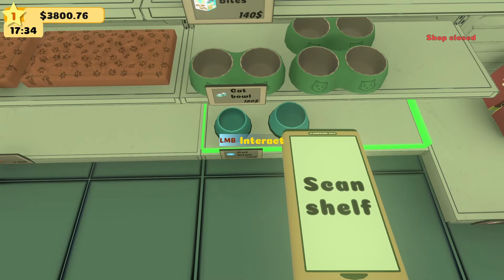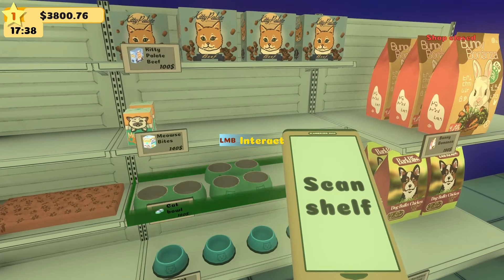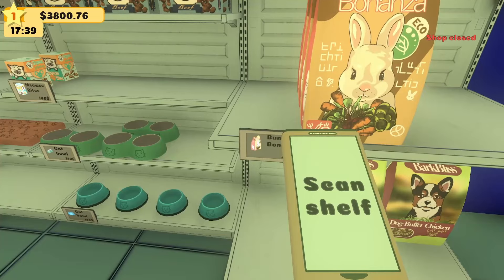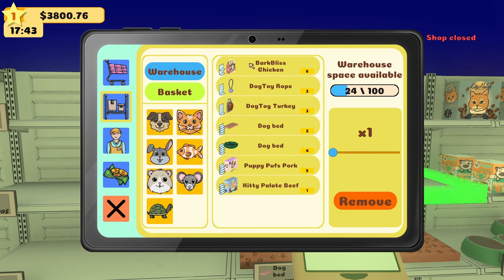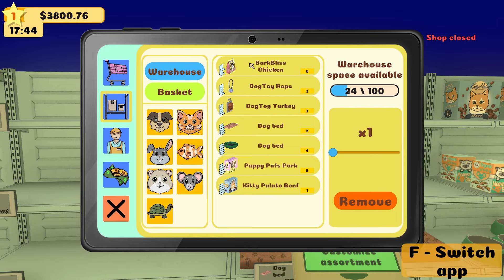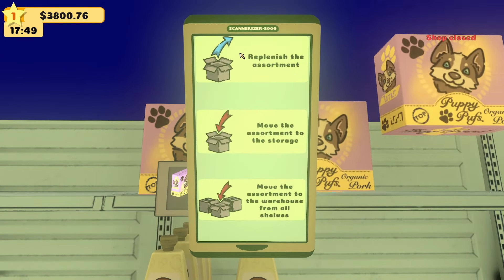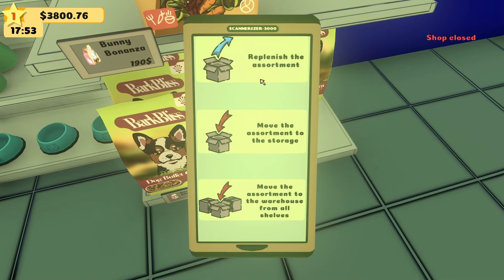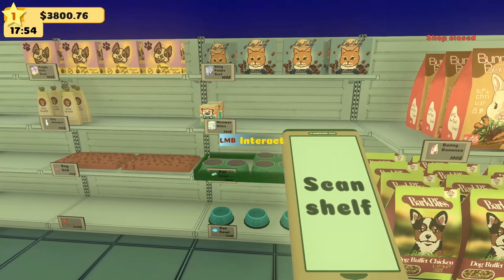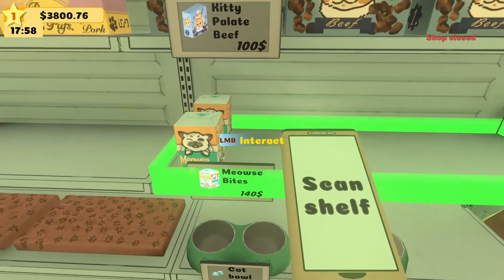Arranging the assortment with dog shampoo on this shelf, then dog beds — we can only get two up there. Wait, I thought I bought other dog beds? I don't see them. These cat bowls are here. I did have a couple of Meows Bites but those are the ones people already took. What's in inventory? Bark Bliss and Puppy Puffs. Let's replenish Bark Bliss over here and the Puppy Puffs. I don't have any Meows Bites, so let's order everything we need.